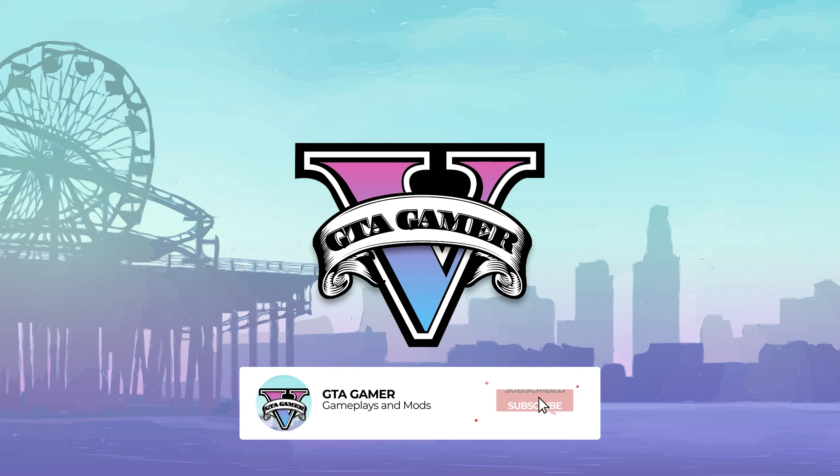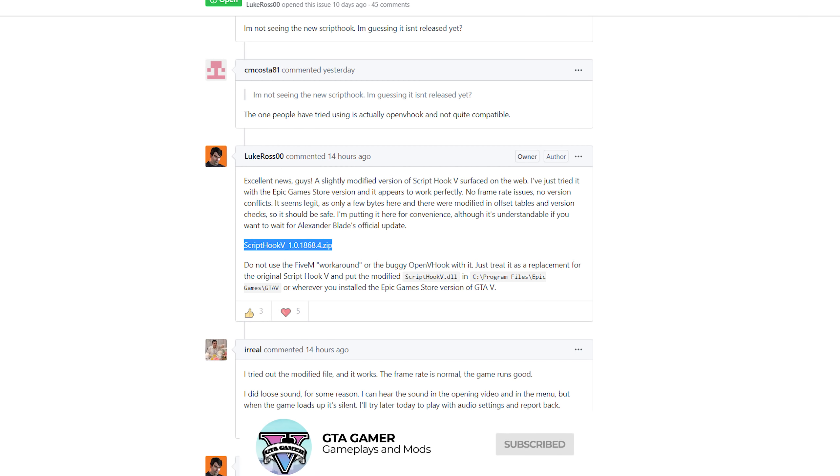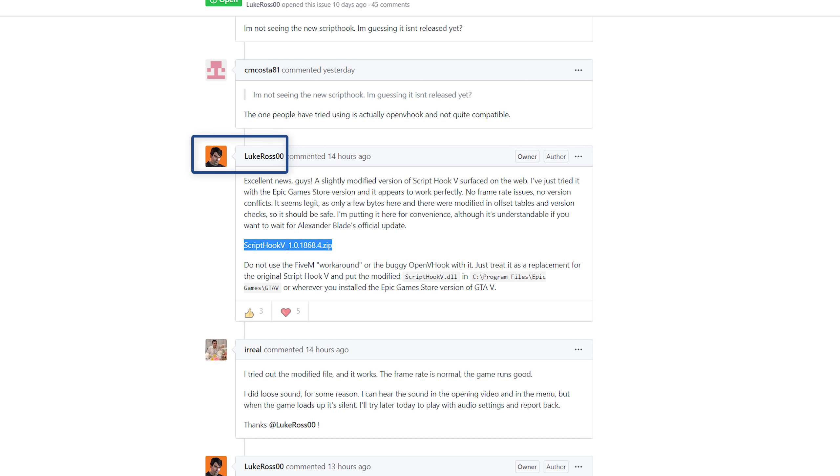Welcome back to GTA Gamer. A few hours ago, a user by the name Luke Ross 00 has posted the latest Script Hook files on his GitHub page. The version is 1.0.1868.4, which is compatible with the present Epic Games version of GTA 5.